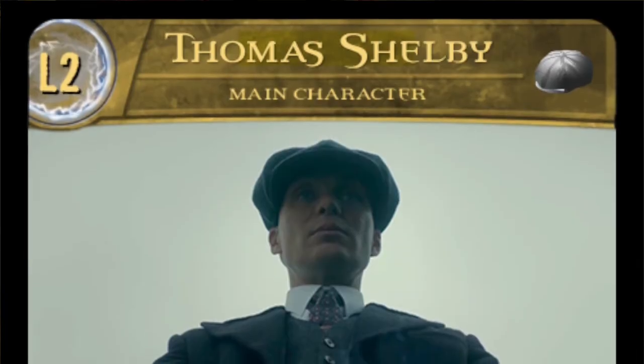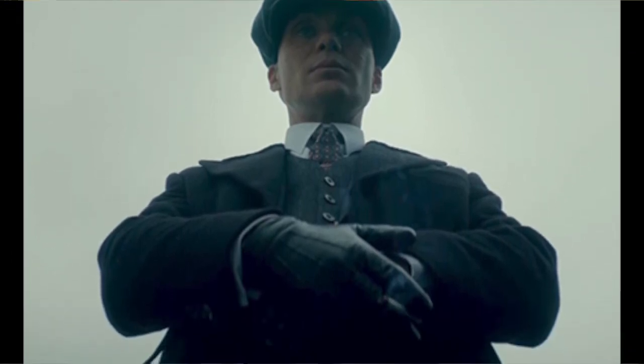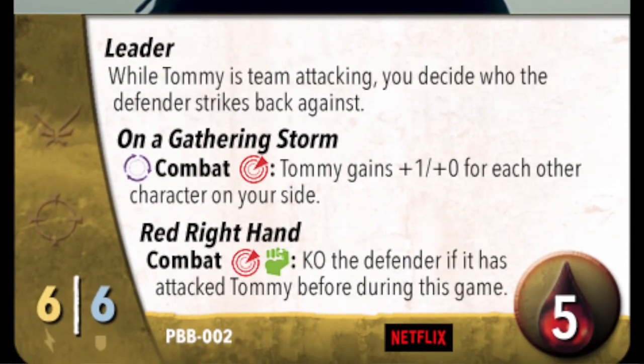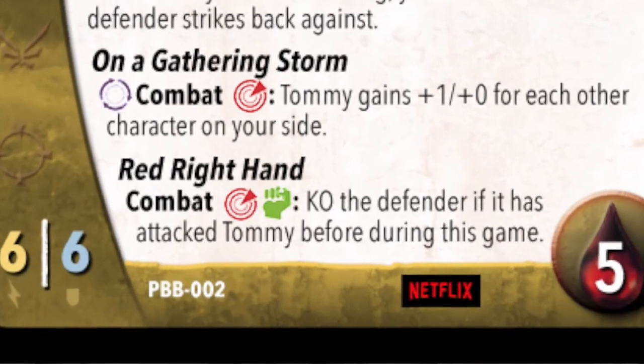There's just one thing I want to point out because I feel like I'm oh so clever for doing it and no one has noticed it so far. On Tommy's level two power, 'Red Right Hand' — first off, the theme song for Peaky Blinders has 'red right hand' as a big lyric, and that's why that power is on there. But I also chose the power symbols because one is red and then the other one is the hand. I had to flip the hand because the fist for might is actually a left hand, so on the card I actually flipped it so that it's a right hand. So that's just me being clever.